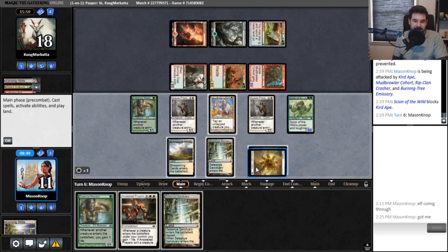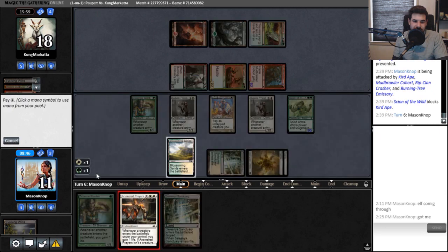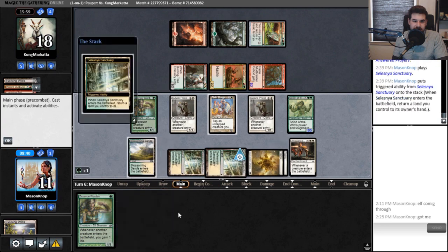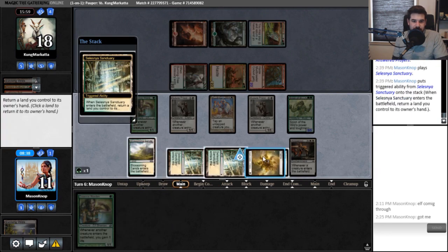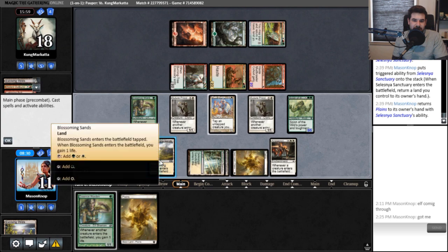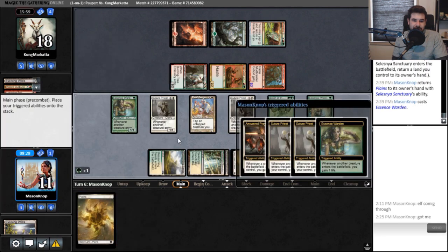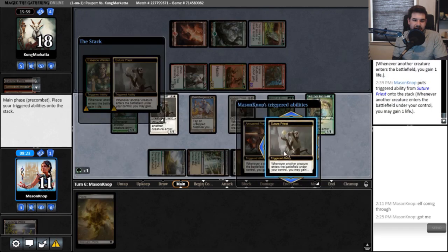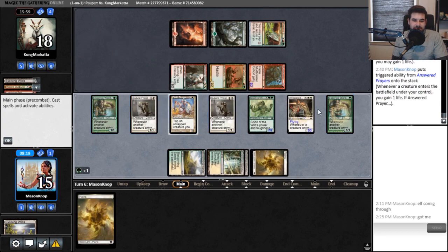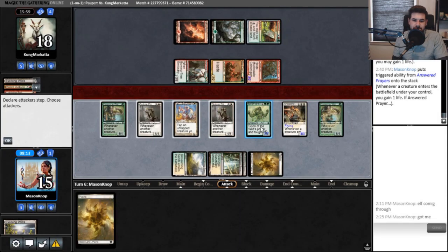I need a Sanctuary or something like this. I'd like to use this, this one, and then this one — please, yes, thank you. So we're at 11. I would just like to very casually gain a little bit extra — doesn't hurt. That's fine, go to damage. Attack with my 7/7.